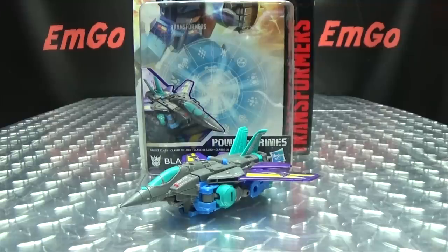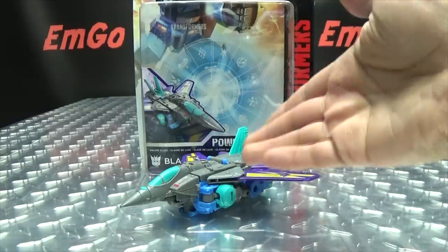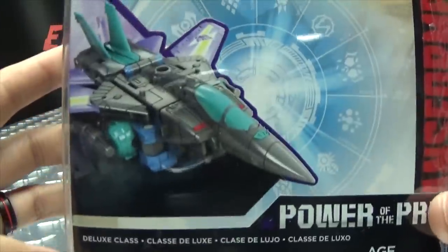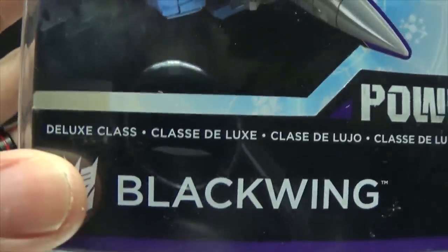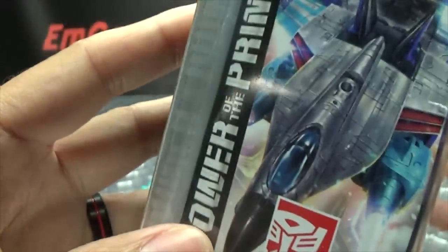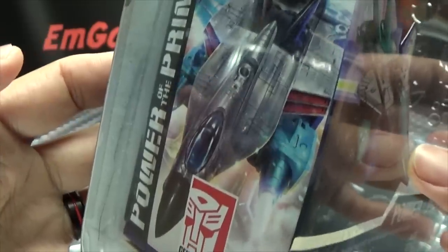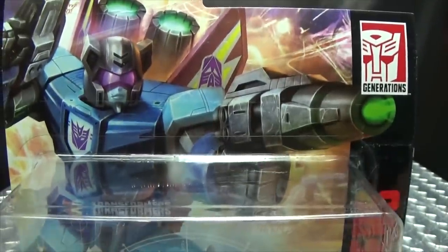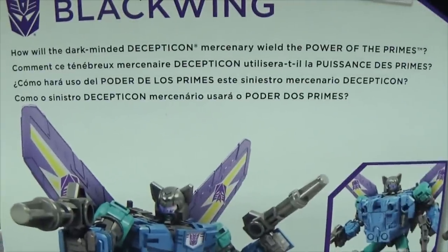So here we are and there he is. First and foremost, as always, we'll take a quick look at the packaging. Right up front we have Blackwing — his name is listed in multiple languages: Deluxe Class, Classe Deluxe, Classe Delujo, and Classe Deluxo. On the side of the box we have him combined with Dreadwind, and there's a nice piece of artwork of Blackwing on the front.